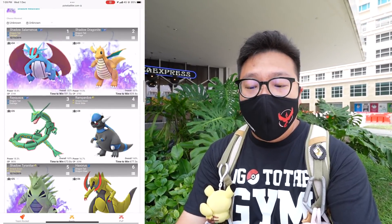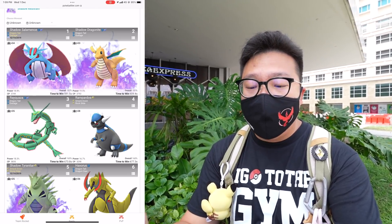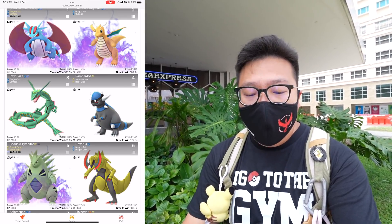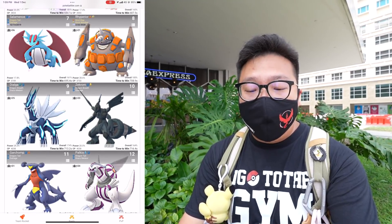For Reshiram, the best team you can use is Shadow Salamence with Outrage and also Shadow Dragonite. I'm using Rayquaza, which is the third best against Reshiram, followed by Rampardos, Shadow Tyranitar, Haxorus, Salamence, Rhyperior, Dialga, Dragonite, Garchomp, Palkia, Mega Charizard. The first Mega appears at the 14th slot, so Megas are not really that useful against Reshiram.